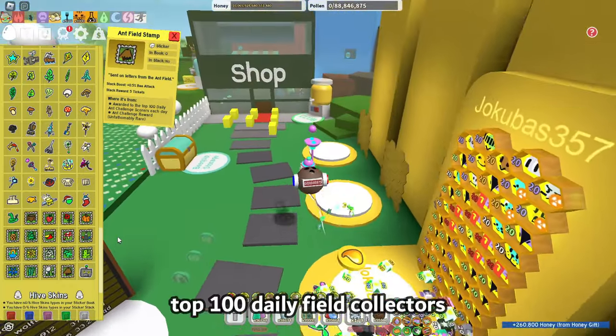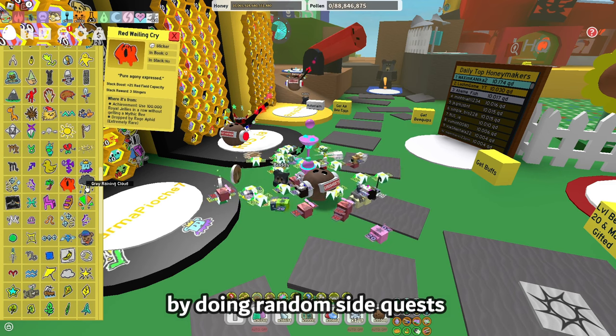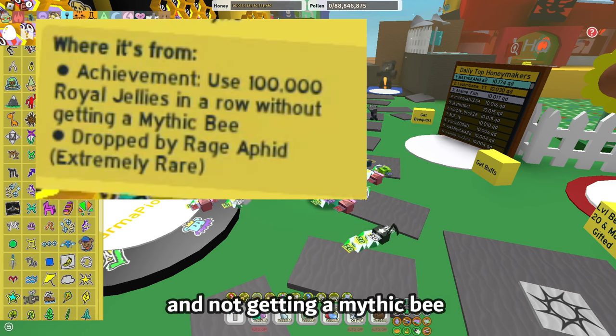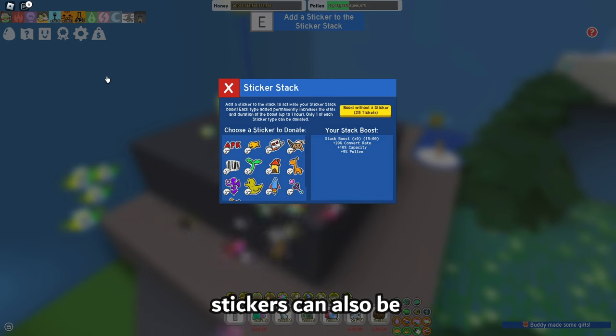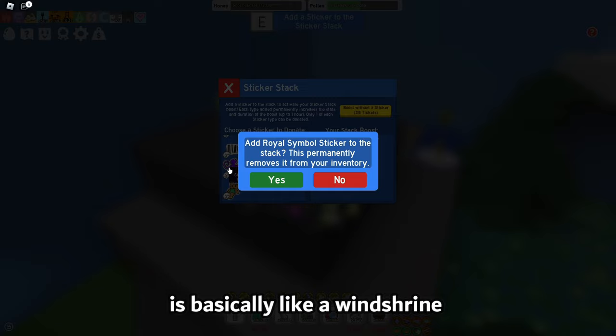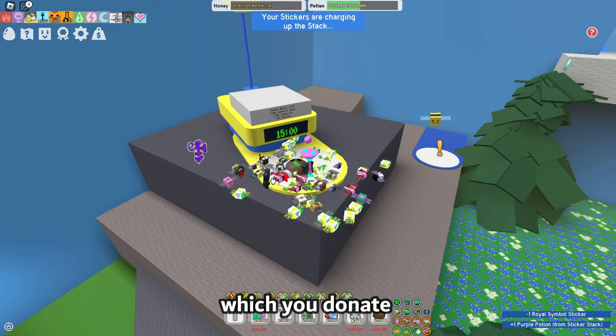Sticker stamps are obtained by being in the top 100 daily field collectors. Stickers can also be obtained by doing random side quests, like using 100,000 royal jellies and not getting a mythic bee, and much more. Stickers can also be donated to the sticker stack, which is basically like a wind shrine — you donate a sticker and get buffs, but you do lose the sticker you donate.